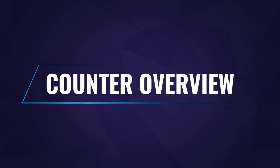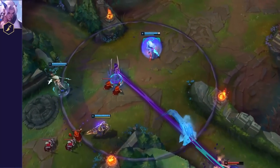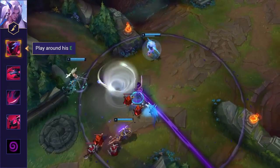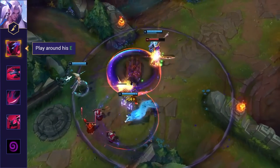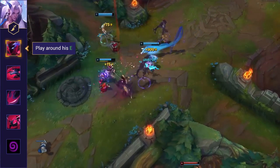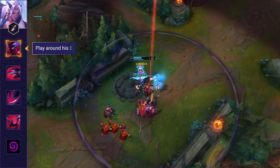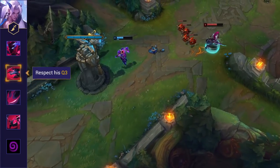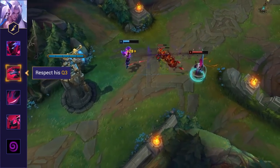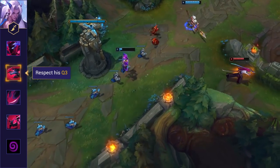Here's an overview of the major tips we'll be breaking down further in this video. First is to play around his E. When Yone is diving with his E he has to return to his original location. Try to stall it out and survive so that it will time out and he returns. Alternatively, you can punish him by hitting him at his return location. Next, be mindful of his Q3 — Yone relies on the dash from his charged Q for most of his trades and all-in combinations, so respect him when it's up.